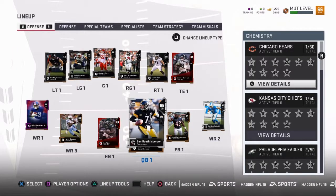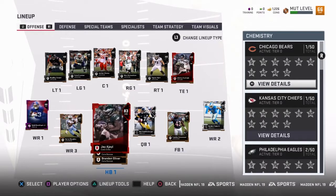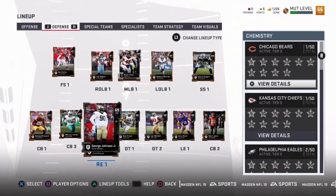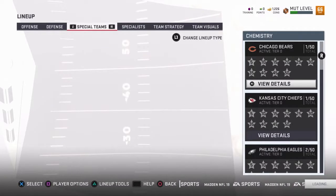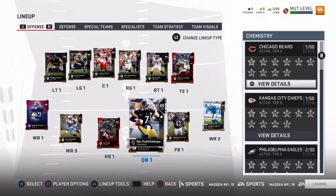Alright guys, so that is going to be it for this episode. Before we go, I'm just going to take a quick look at the team right here. You can see we got a lot more silvers in the offensive starters — we only have two bronzes, so we really upgraded the offense. Defensively there's still a lot of bronzes left, but we did put a couple silvers in. We bought that pack — really useful pack right there, really helped out. Special teams were totally fine — two golds. Team's looking good. That's episode number one. Thank you guys for watching. Bye!